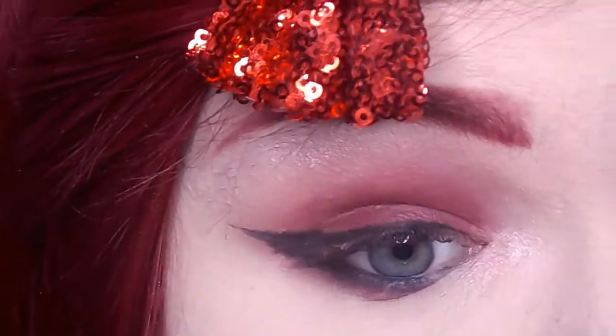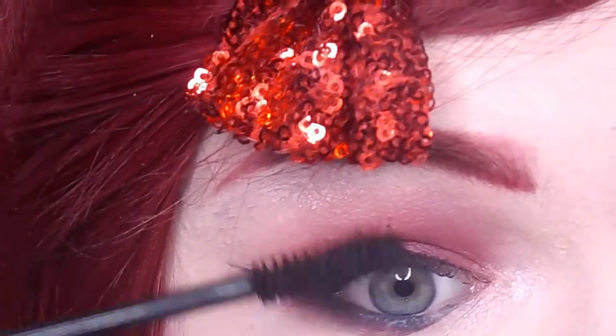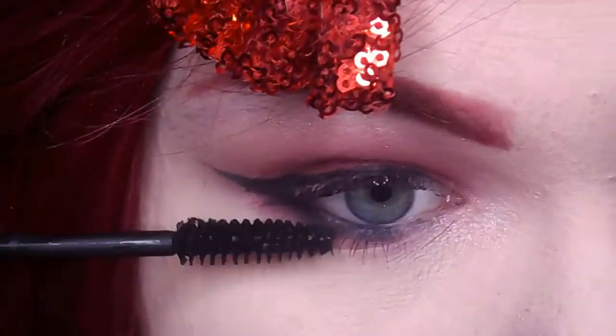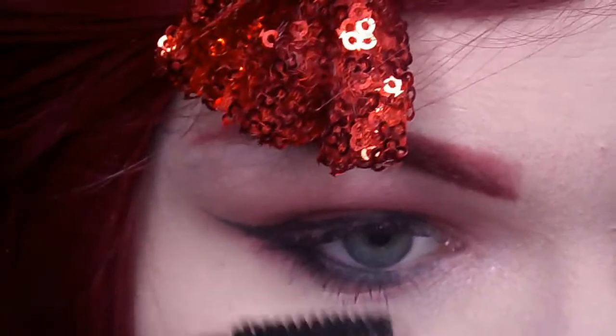Using your favorite mascara, apply lots and lots of coats to your upper and lower lashes, and make sure they're really, really dark. And then you're going to take your favorite pair of dramatic falsies and apply those.